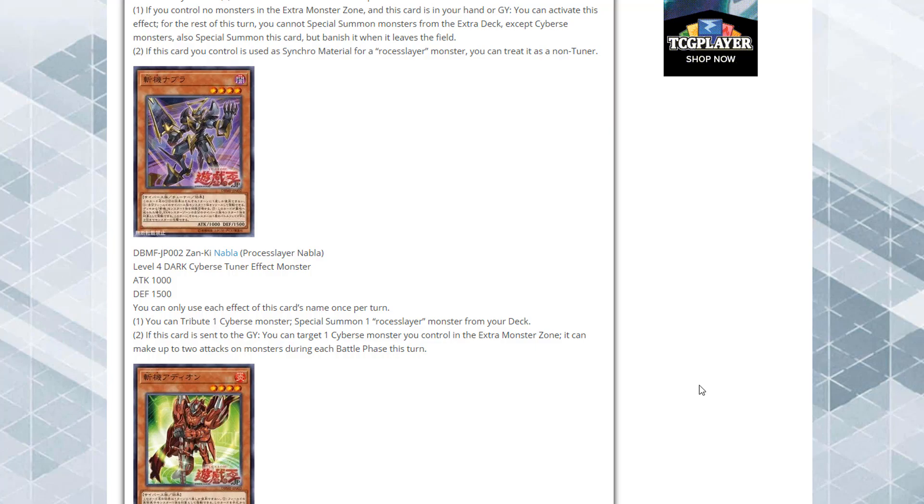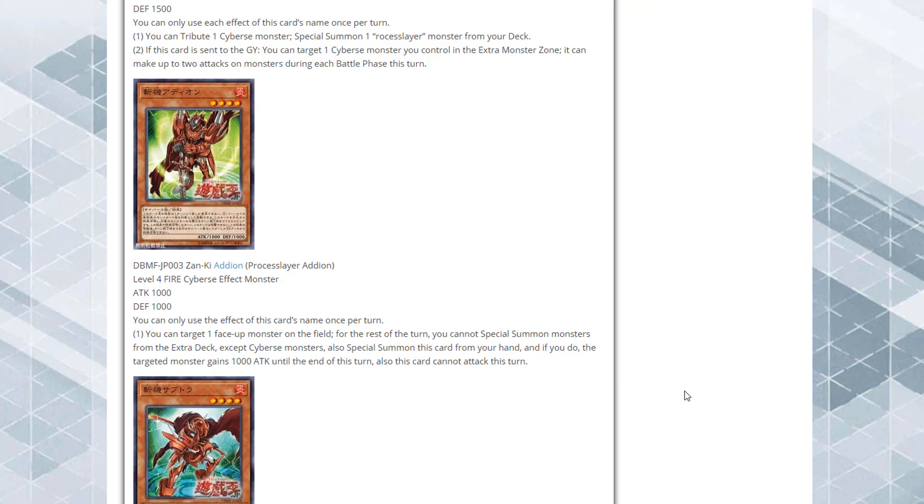After that we have Process Slayer Nabla. You can tribute one Cybers monster to Special Summon one Process Slayer monster from your deck. If this card is sent to the graveyard, you can target one Cybers monster you control in the Extra Monster Zone — it can make up to two attacks on monsters during each Battle Phase this turn. This is also a Tuner monster, making it easy to get your monsters out. Being able to make your Extra Monster Zone Cybers attack twice can do serious damage, especially with the Level 12.